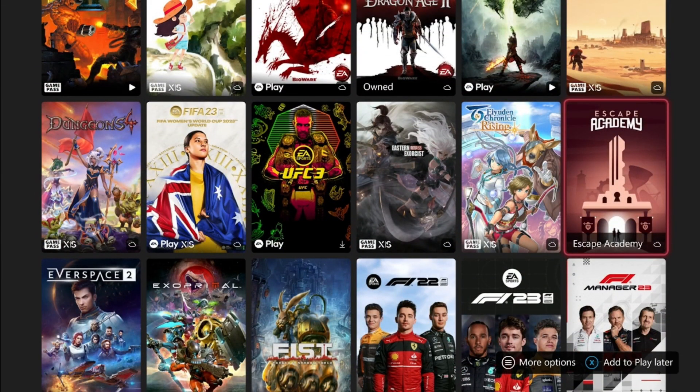Next we got Escape Academy, and this game you can also get done in under two hours. It's pretty easy — you go room to room solving puzzles, and I think you can play two players as well, which would be fun. If you follow a guide you can get it done in under two hours, but without a guide it'll take a little longer because you'll have to solve the puzzles on your own.